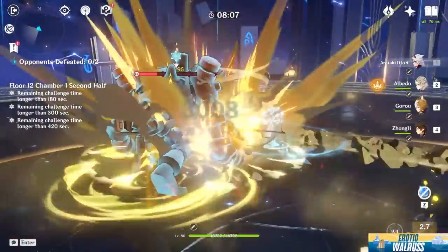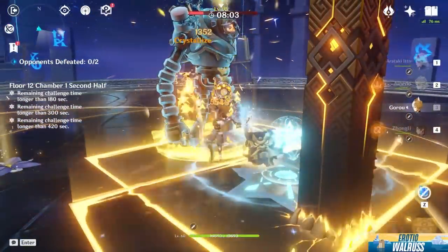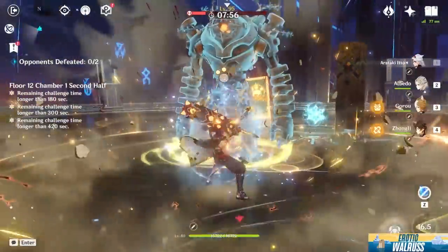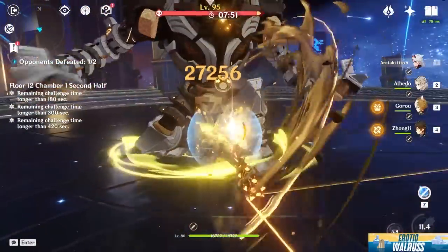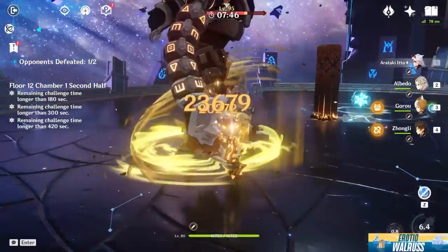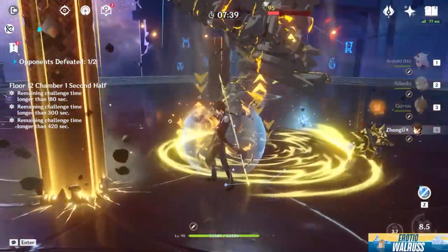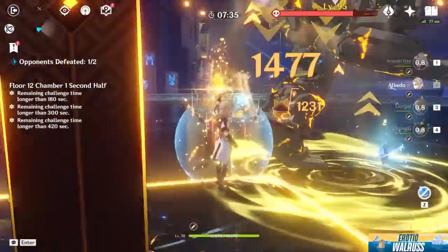That doesn't mean there are no team options when building him without a Zhongli, Albedo, or Goro — or at least you don't need high constellation versions of these characters, especially Goro. A lot of people think they need C6 Goro for that extra plus 40% crit damage bonus. It's impressive over the course of an entire Abyss run, but even without it, Itto functions just fine.